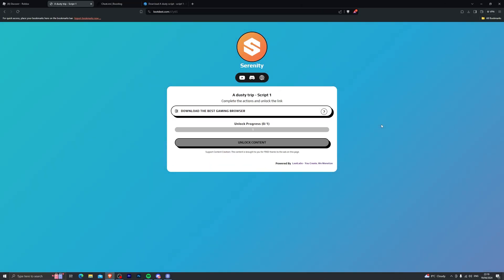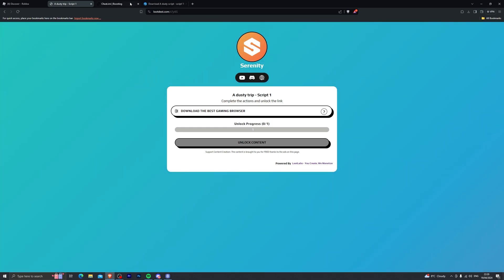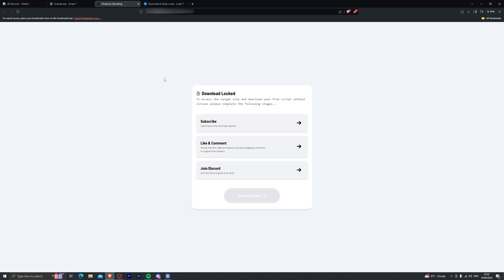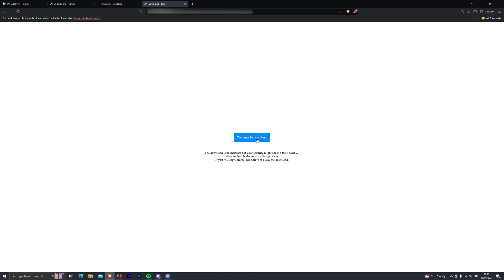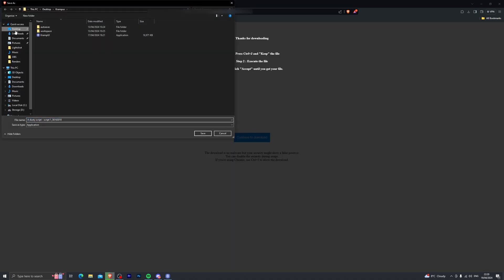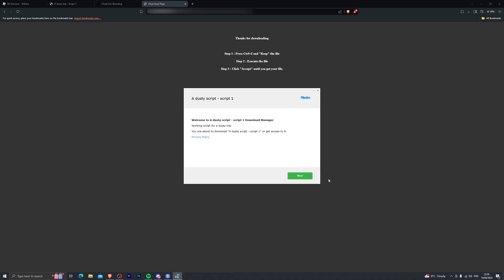Let me show you how you can download the script. All you want to do is head down into the description below and choose the script that you want. Once you have chosen that, go ahead and click the link and it will take you to a page. From here, complete the steps and it will take you to the second page — complete those steps too and it will take you to the final download page. Click on download now and that will start the download process. Then click continue and choose wherever you want to save the download manager — I'm going to choose my desktop — click save and then open up the download manager.